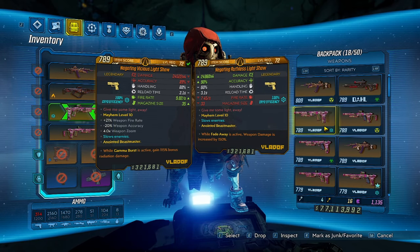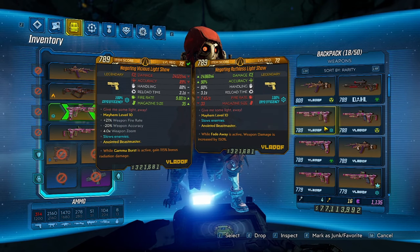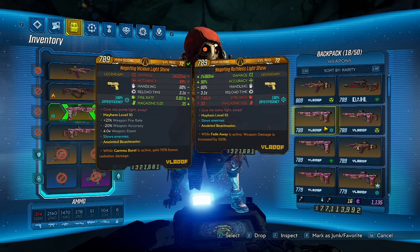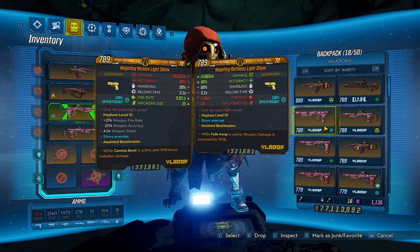Let's do a quick check — its damage is most certainly going to be much, much higher. I don't get the fadeaway bonus with it — it's a gamma burst one. But the damage is going to be much, much higher and the magazine size is actually bigger. We can run those numbers: the one on the left is 24,522 times 9.02 equals 221,000. The one on the right is 24,960 times 7.45 equals 185,000. So the one in my inventory now is much higher DPS — it's just that it doesn't have the best anointment on it, which is a big deal, but we can fix that.